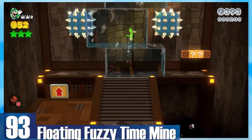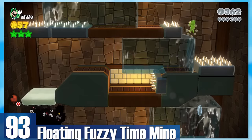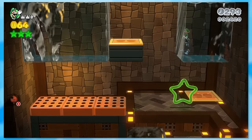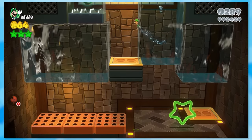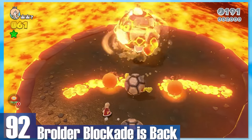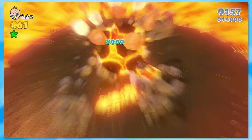92: Brolder Blockade is Back. You just fight the Brolder man by throwing boulders at him when he isn't spinning. It's a fun enough fight, but there's no actual level to play. 91: Motley Bossblob's Big Battle. The big metal clown has rolled into town and wants to step on us. Just run around and smack the actual clown hiding inside him — it's a creative enough fight.